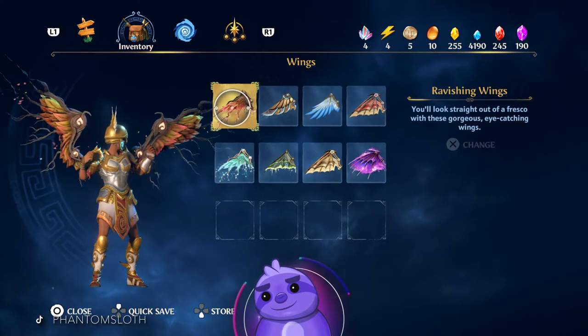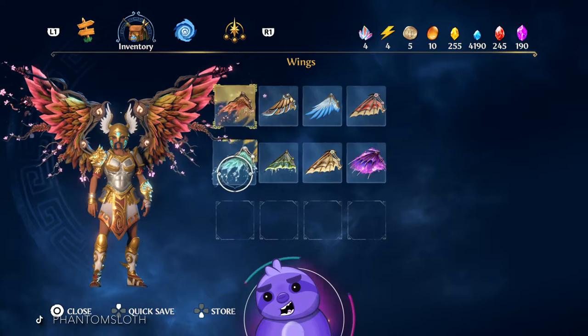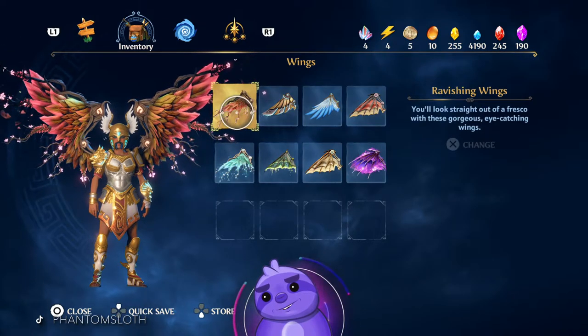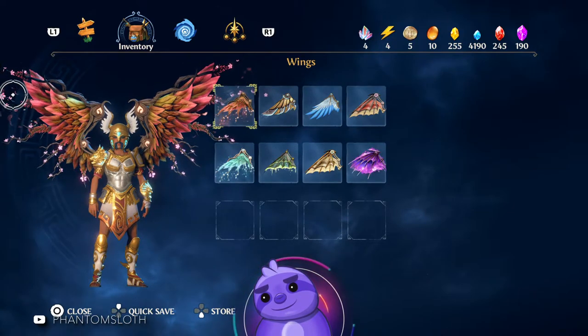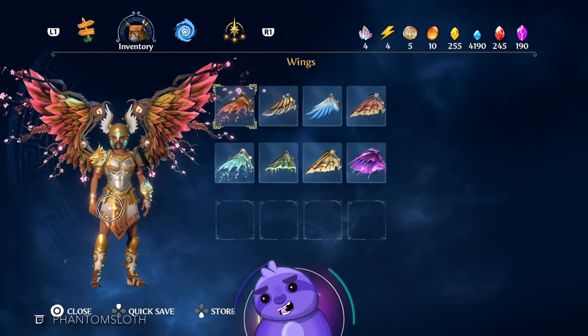They're kind of like a red version of the Wings of Vanity we got earlier. These look really good with this armor set — I like the gradient of red and the gold, I really like that.